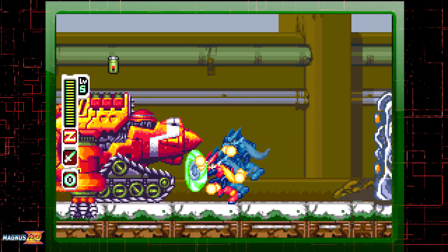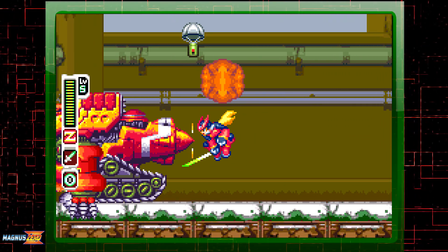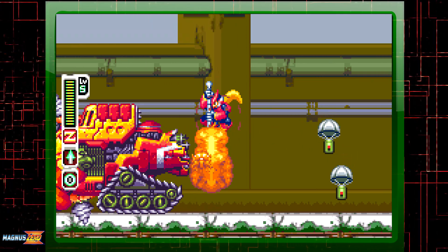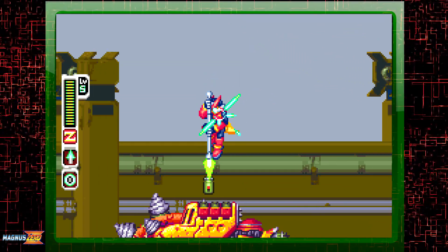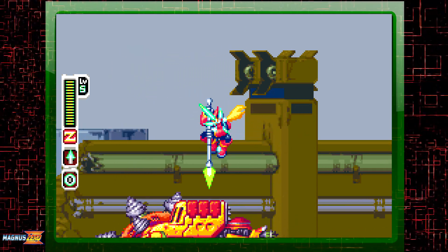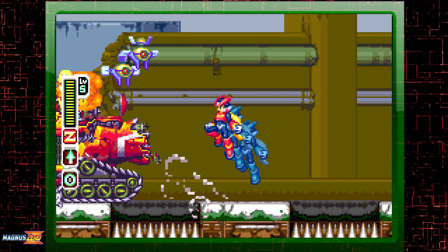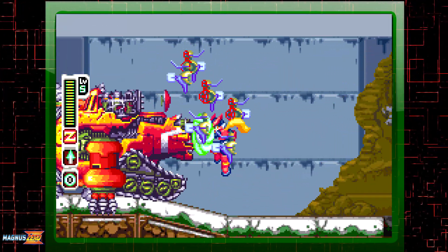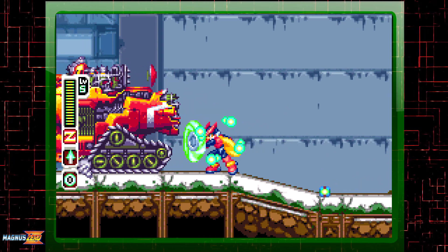I've got a whole video explaining damage stacking, which will pop up in a card on the upper right of the screen. Not going to waste my time explaining why Saber and Boomerang can overlap damage, so please do us both a favor and watch part 2 of my Zero series tech guide to understand how the quick kills work here.